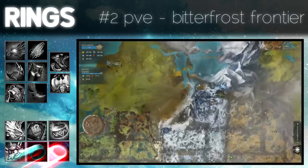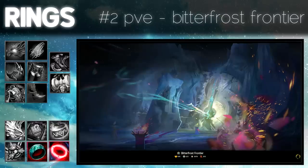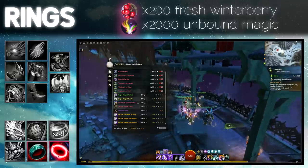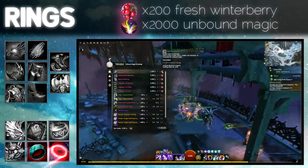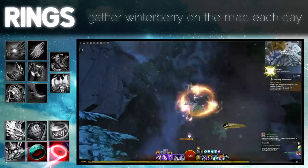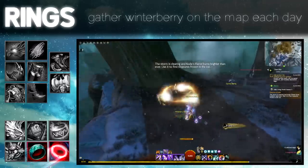If you don't want to play any dungeon, the second option is to farm the Bitterfrost Frontier map from Living Story Season 3 in PvE. You don't need any skill to do this. This NPC will sell you an ascended ring with selectable stats for 200 Fresh Winterberry and 2000 Unbound Magic. Fresh Winterberry can be gathered from Winterberry Bush nodes throughout the map. If you consume Fresh Winterberry, you will earn some Unbound Magic. That's all you need to get your ascended ring.